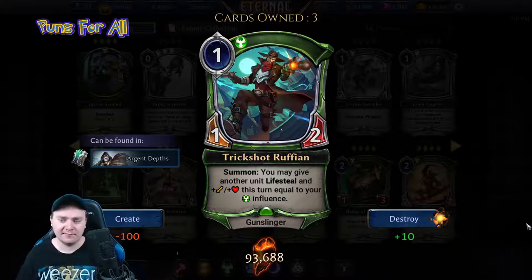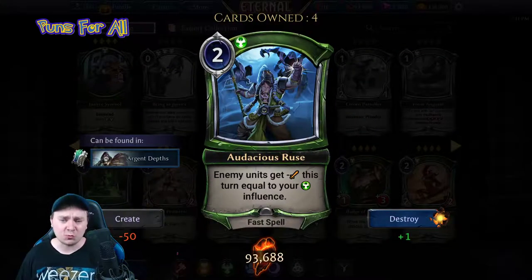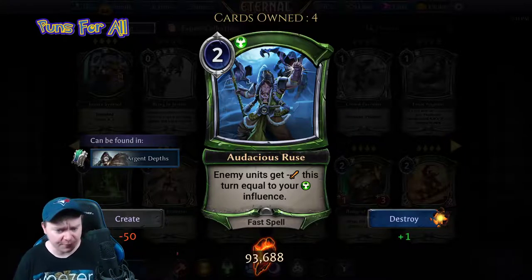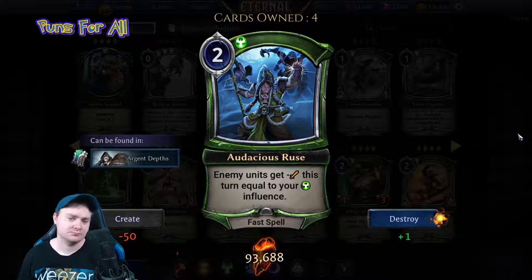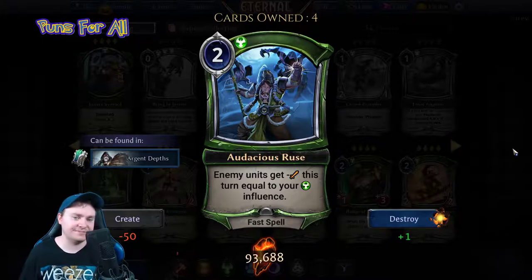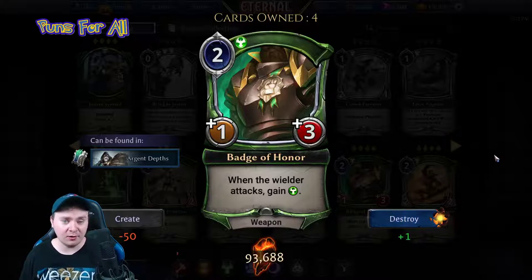Audacious Ruse is a two power justice spell: enemy units get minus one attack this turn, equal to your justice influence. It's a draft card — you can make some crazy blowouts with it.